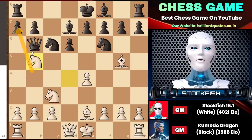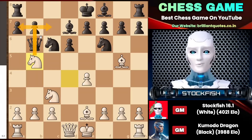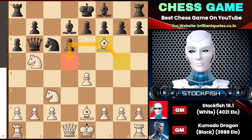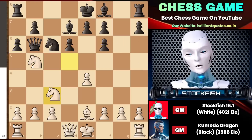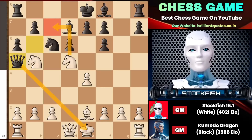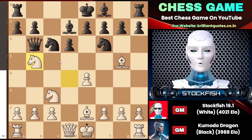A6 might be considered by black, but I will suggest you consider Bishop takes F6, eliminating the knight to play Knight D5. The queen has to run no matter if she gives a check or not — Knight C7 can arrive. The worst scenario is that this game will be a draw because neither player can develop properly. In our actual game, Komodo did not choose A6.